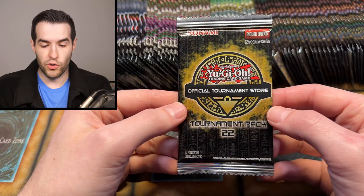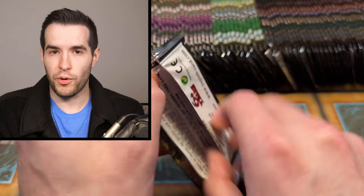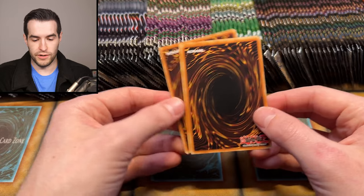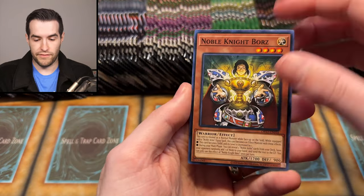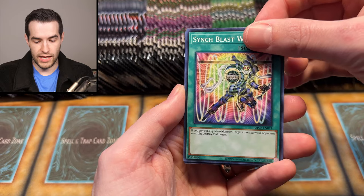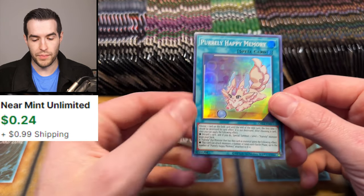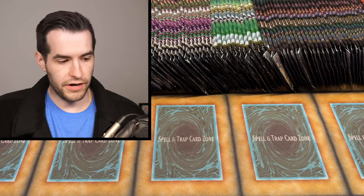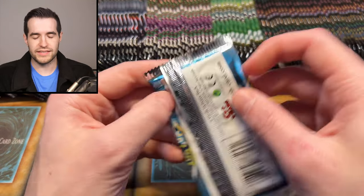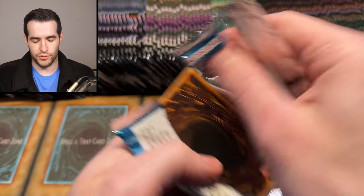Next up, we have a chance at an Ultimate Rare out of OTS 22 — only three points, so it wouldn't end it. We're at seven right now. Noble Knight Boars, Sink Blast, and Pearly Happy Memory — another Super Rare, very nice, but not going to end it. Now let's do a little Legend of Blue Eyes — the best this can do is Secret Rare, but it's Legend of Blue Eyes, so pretty fun stuff. Secrets feel a little easier to pull in here.